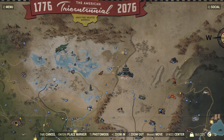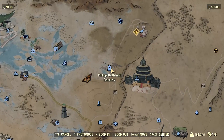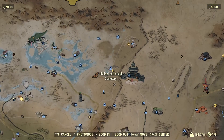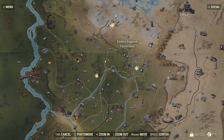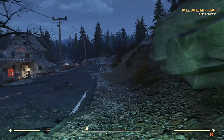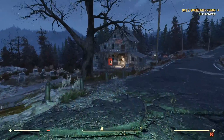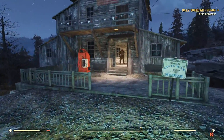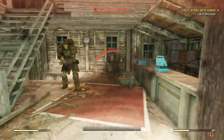The first location you can go to get a Black Powder Pistol is the Philippi Battlefield Cemetery, located right here on your map. Once you guys get over here to Philippi Battlefield Cemetery, it's going to look a little like this, and all you're going to want to do is follow the path that I take. There are a couple of locations it could spawn, and I'm going to show you those.